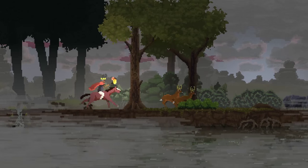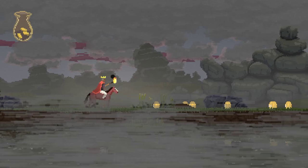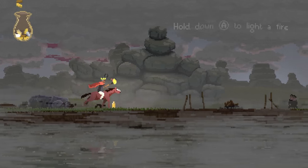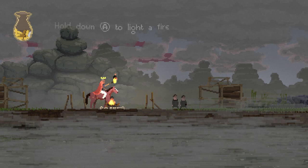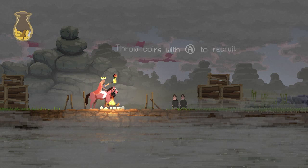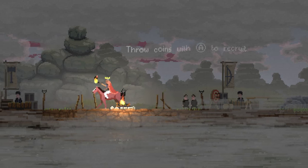Right trigger runs, so I can outpace these deer. There's gold everywhere. Hold down A to light a fire. It looks like it cost me a coin to do so. I like that they're all sort of tossed into a little side thing there.